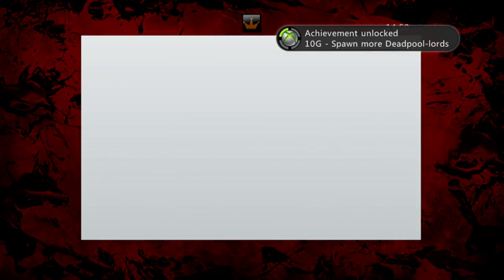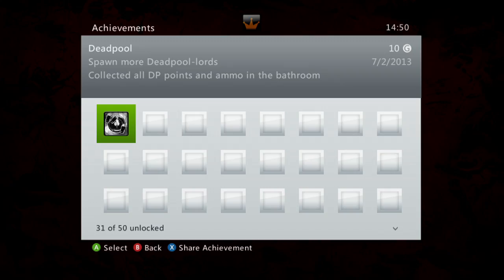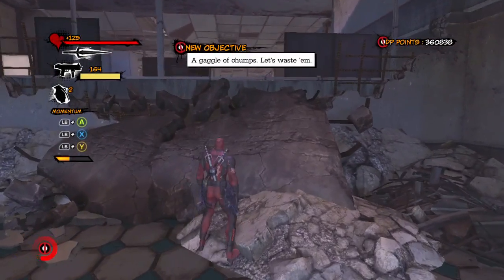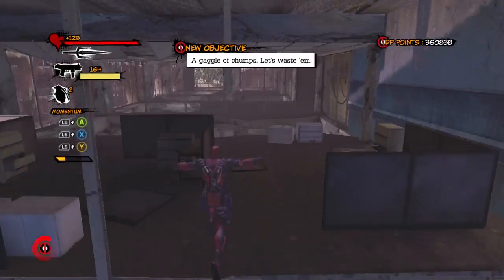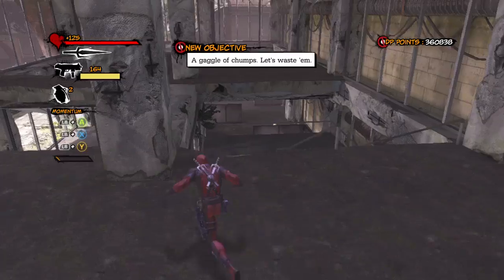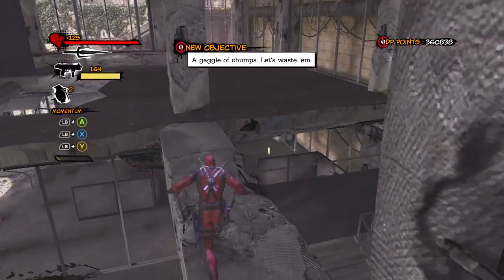And there you go — an easy 10 gamer score for Spawn More Deadpool Lords. Not that bad. Actually, that area is also a good place to get the 300 hit combo. If you wedge that big enemy in the bathroom and have the defense buff guy still alive, it's pretty easy. The only thing that's difficult is killing all the other enemies and wedging them in the door properly, so that's one of the many places you can do it.